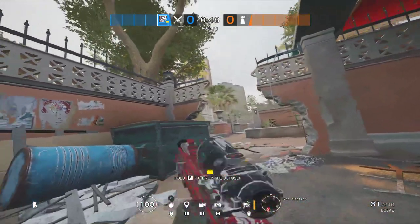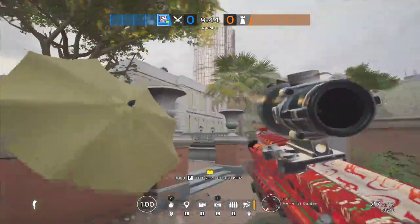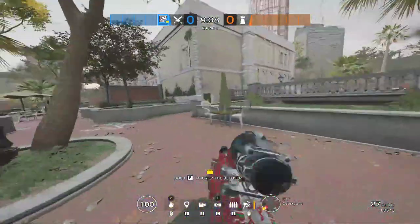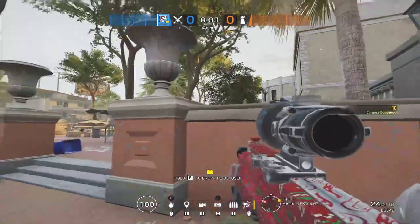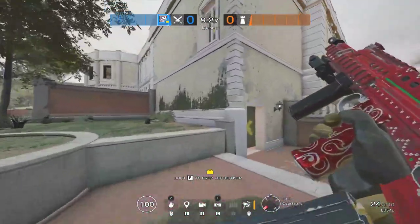Out here you have gas station. When you come out of gas station you're going to want to watch your spawn peaks — I'll show you those later. From there, bottom yellow, top yellow, bathroom if you come out that side. Working our way in: there's default cam, this is garage, those are CO windows — I call it CO, I think it's actually called console.